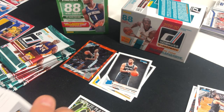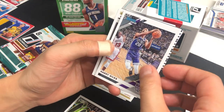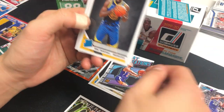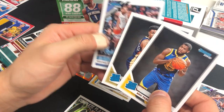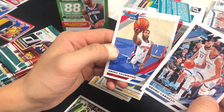Nothing too crazy here either: Devin Booker, Khris Middleton, Harry Giles, Great Expectations Cameron Johnson, Eric Paschall — another rookie, one hell of a player — and Nickeil Alexander-Walker. So we got three rookies, finishing up with Bruno Caboclo and Andre Iguodala.